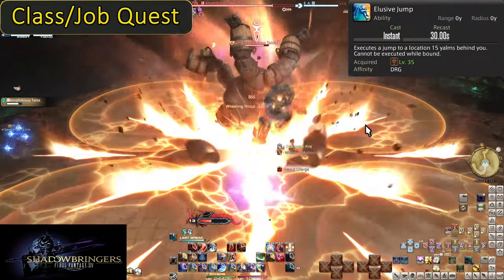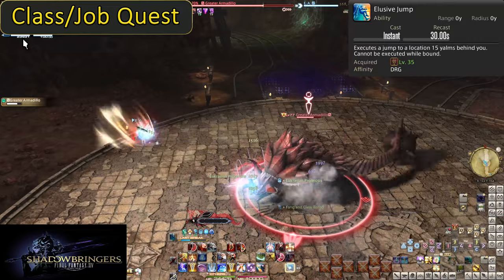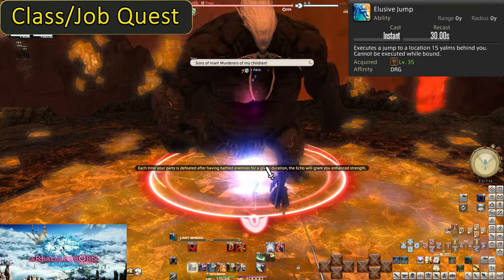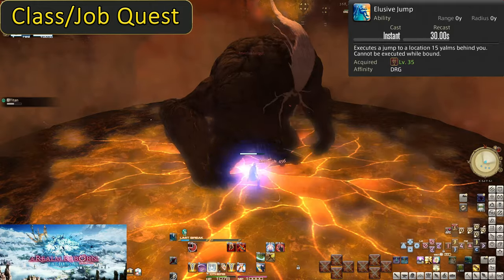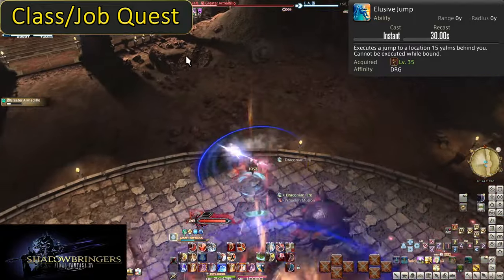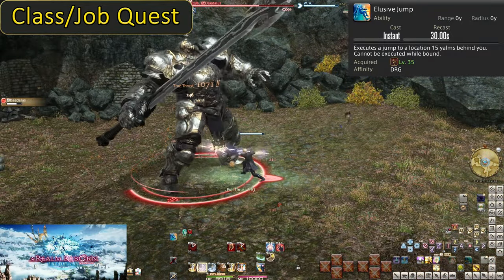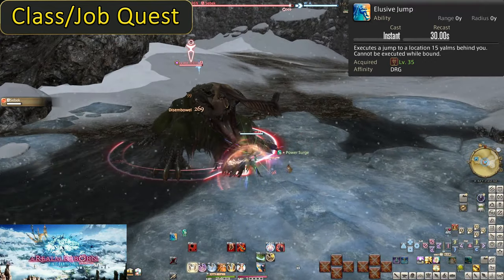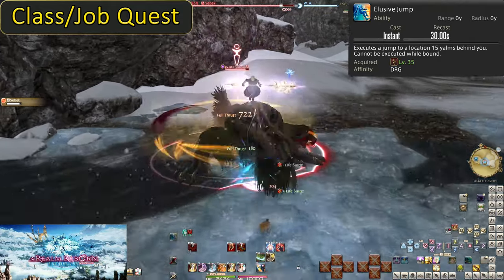If you backflip out of range you have to slowly walk or sprint 15 yalms to get back. Elusive Jump into the boss gets you in almost instantly. The thing to keep in mind is that this is always a jump backwards, which makes aiming it for the best uses difficult. Playing on legacy keyboard controls, you can press S to turn around for dodging an enemy AoE, then you're perfectly aligned for jumping back in with Elusive. Careful you don't hit the button mid-character turn, or you may end up backflipping into a different direction or off the map. You can also potentially use this when the tank pulls to get to the boss sooner, or when there is a countdown. Generally, Elusive Jump is a very strong movement and dodging tool.